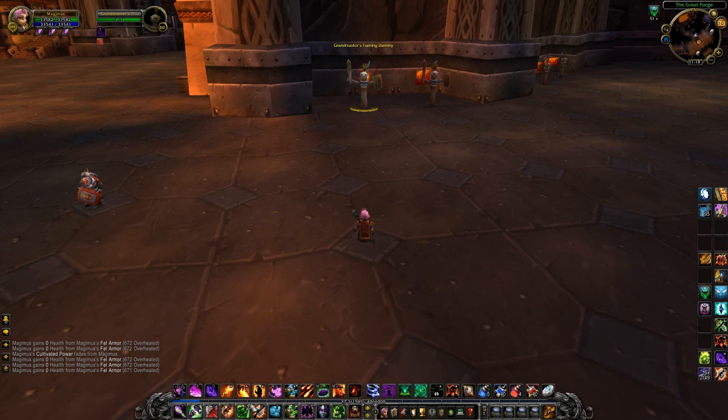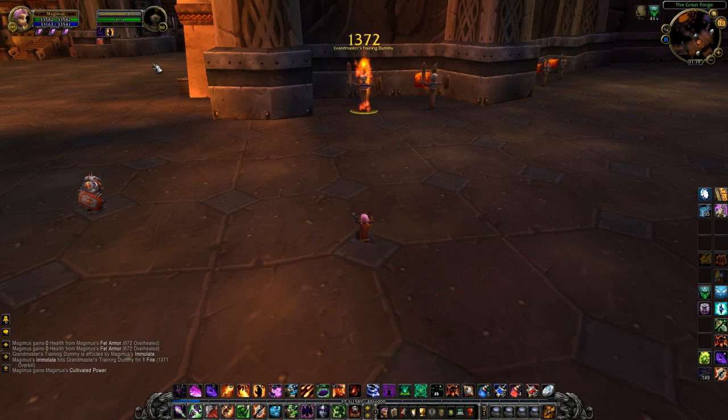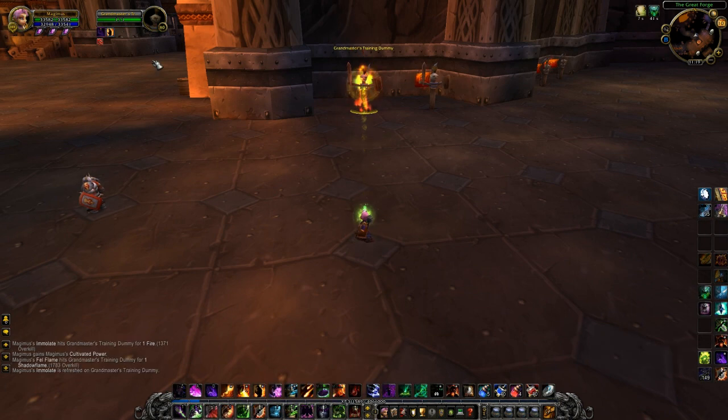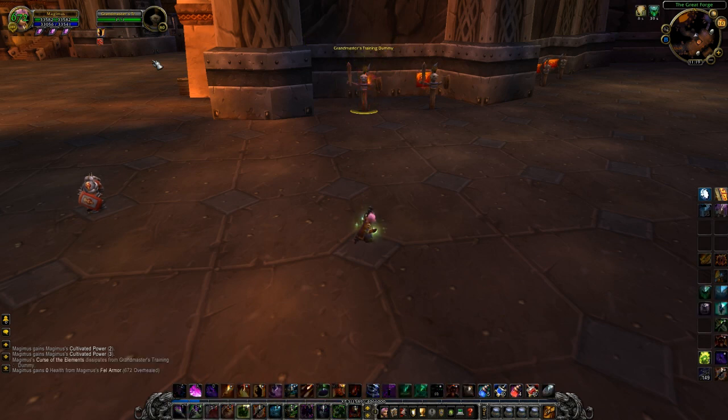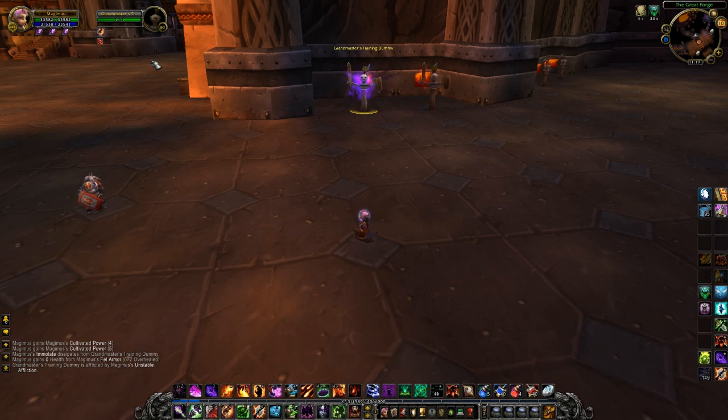The first new spell we are going to look at is called Fel Flame. Fel Flame is an instant spell that deals a decent amount of shadow damage and refreshes an Immolate or Unstable Affliction on the target. There's currently a bug in the beta where UA will not overwrite Immolate, so I cast it twice to show you.